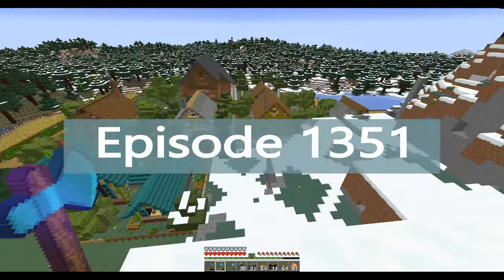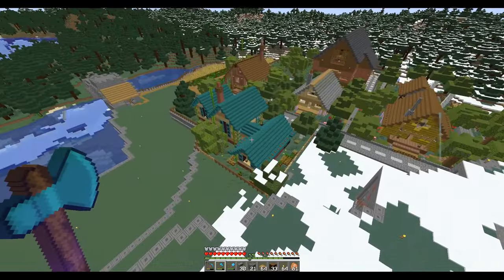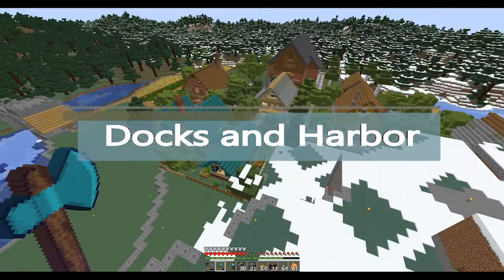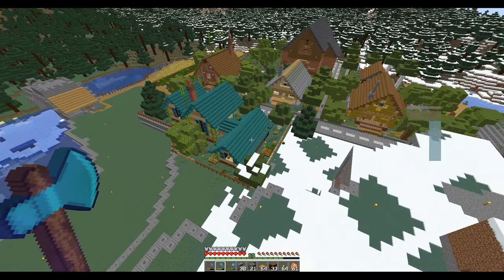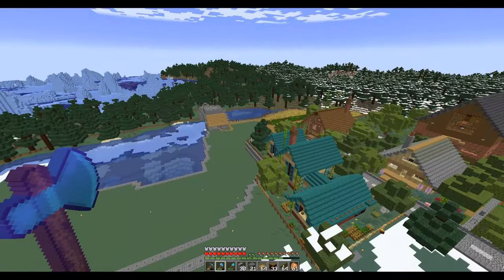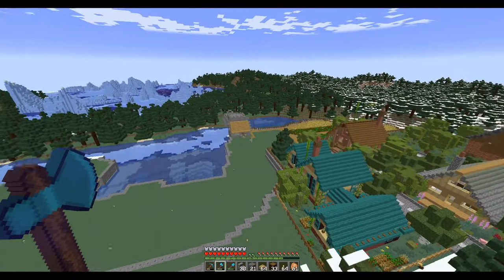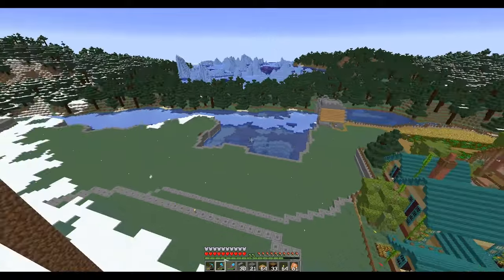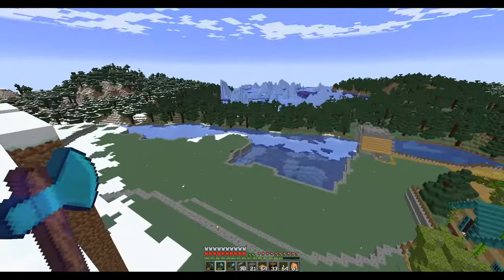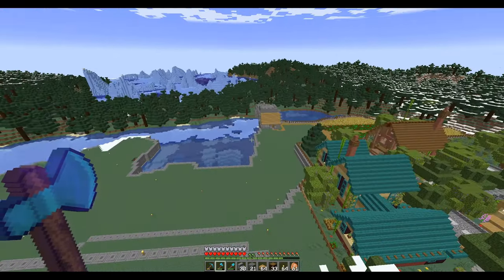Welcome back everybody. So we're looking down and we can see our little pig's house and the wolf's compound that we built in the last episode. There's our bridge, and today I want to work on this area here — this little cut-in square — this is going to be where the docks are.